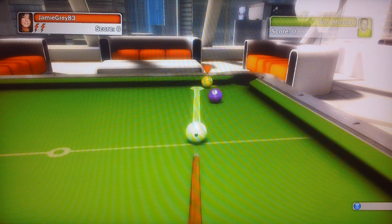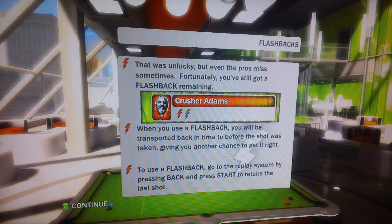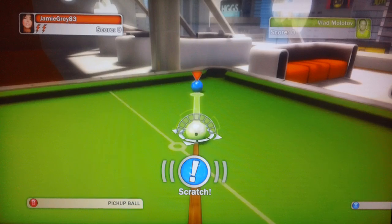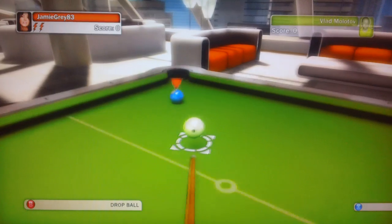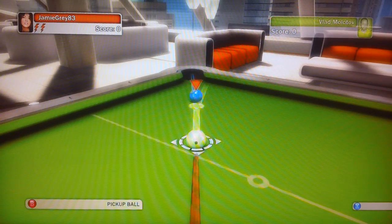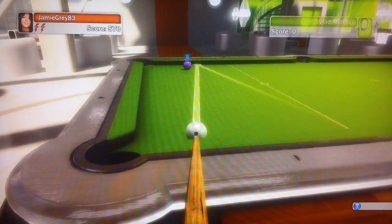Oh god — I completely failed. It gives you a little information about the flashback feature; I've used it once and it works very well. He fouled the white, so I get to pick up the ball and place it wherever I want. Let me drop it there and slam it straight into the hole — and I get another go.